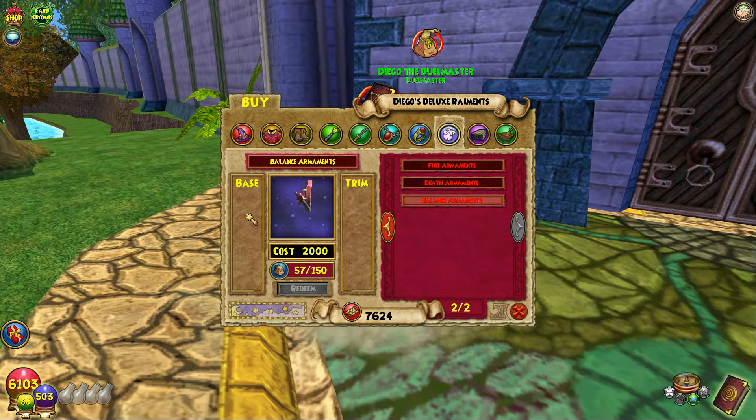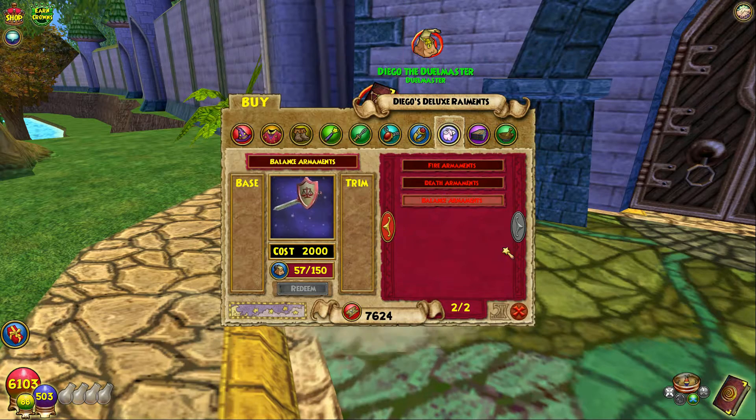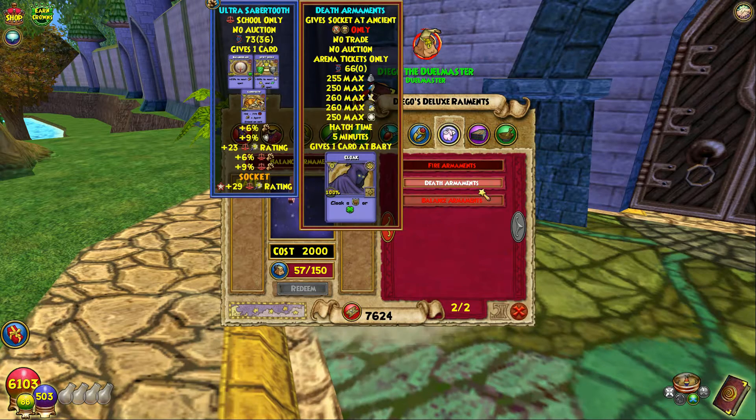The balance pet costs 2000 arena tickets — I have 7000, which is alright. It has amazing stats: 68 pedigree, 250 power, 260 will, 260 agility, 250 intellect, and 255 strength. That's all max talents, and it gives Cloak. That's the baby right there — so yeah, this is my main goal along with getting to Warlord.